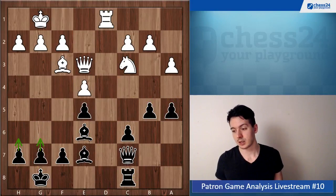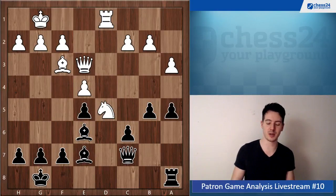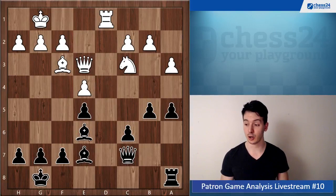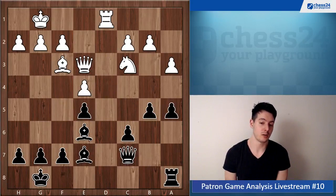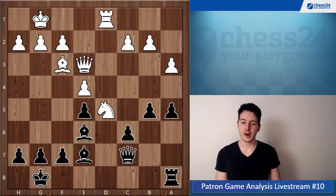Unfortunately, after Rook a8, white has this tactical solution. A position looks so quiet like nothing is going to happen, and suddenly there's Nd5 — damn it! You always need to be on the lookout, always be alert to those tactical ideas. That really changes everything. If you see those tactics all the time, you win so many more games — or rather, you don't lose so many games because you don't give these easy shots to your opponent.